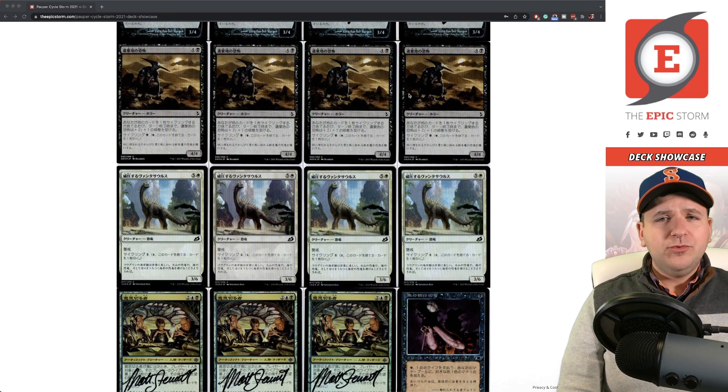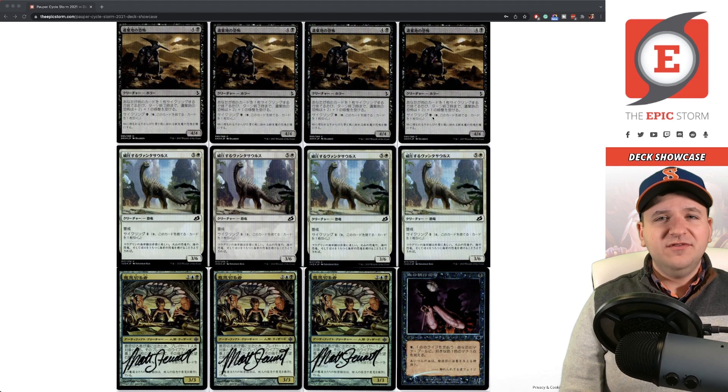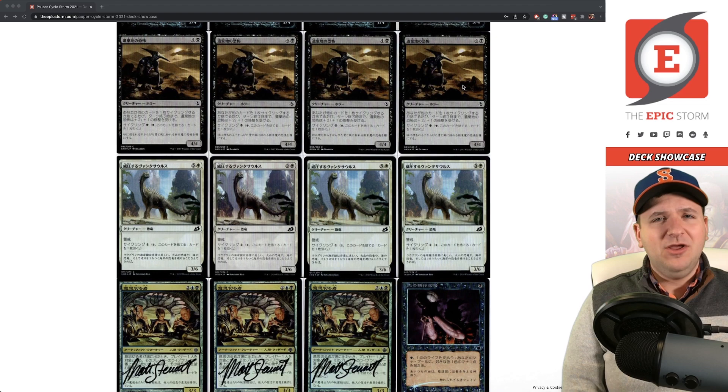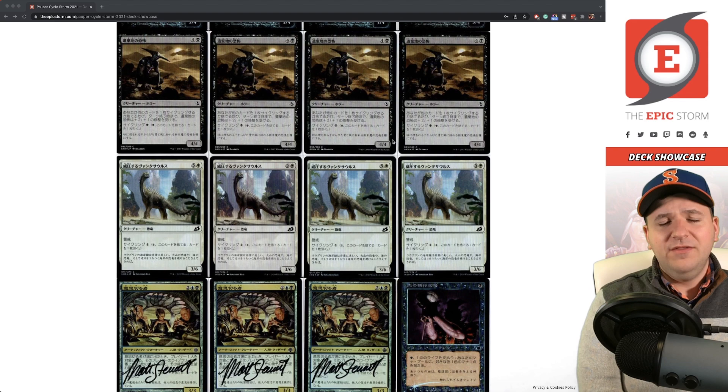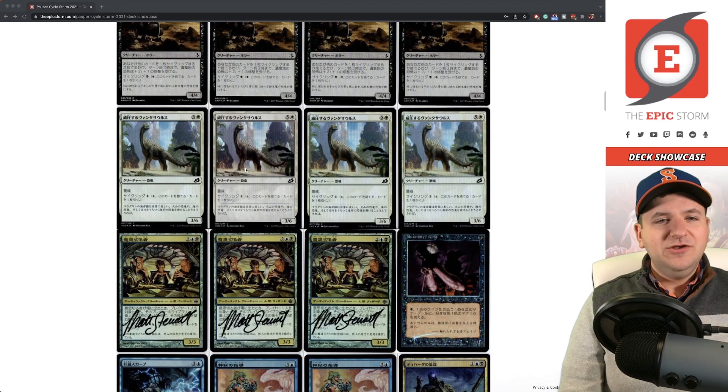Horror of the Broken Lands — a lot of people ask me why I'm still playing this card when there are other cyclers like Architects of Will that cycle off islands. The thing about Horror of the Broken Lands is you can often just kill your opponent with it — it's a big dumb beater sometimes, and having that backup plan is super valuable. I would not recommend cutting these. They're done by Darken; I've contacted Darken a few times this year but got no response, so I'll be shipping these to Matt Schneider who is doing a signing in January.